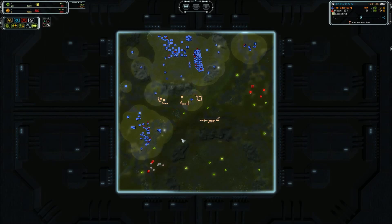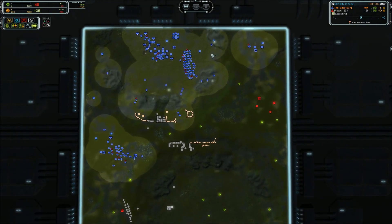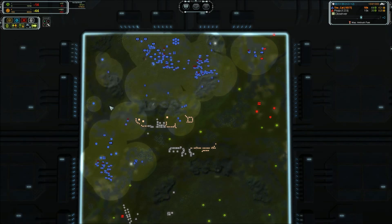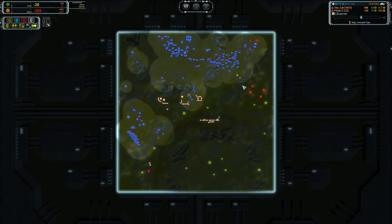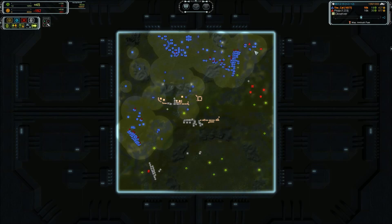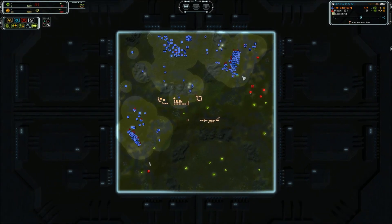Probably what you're planning given all that adjacency. He now has air and you don't — that is a bad sign. Flak is needed: there are Jesters out now. You did have the presence of mind to throw down a T1 anti-air, but that is no match for a pair of Jesters. There is zero anti-air in your unit mix, and he went gun commander.